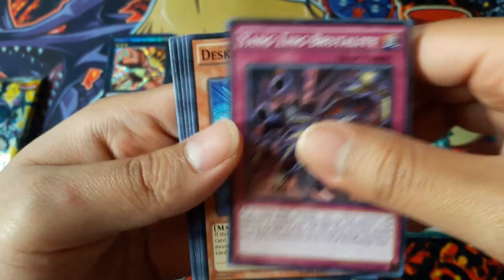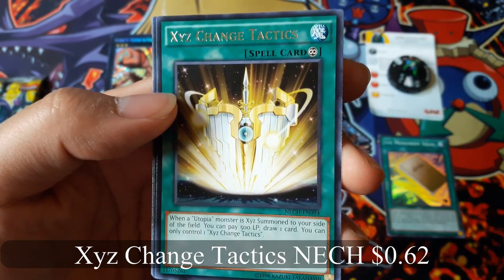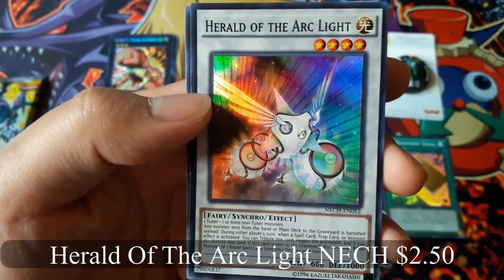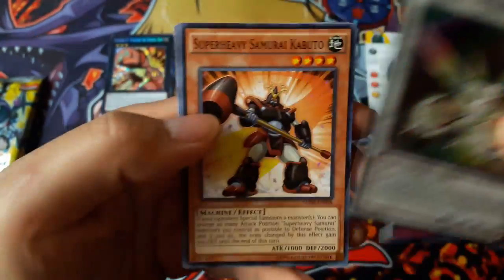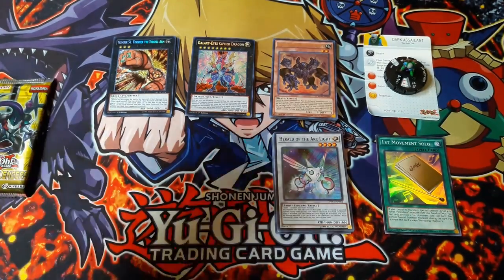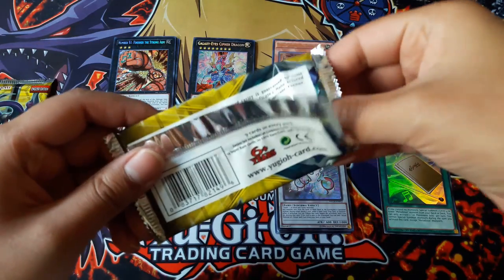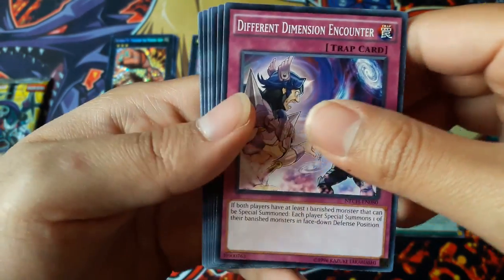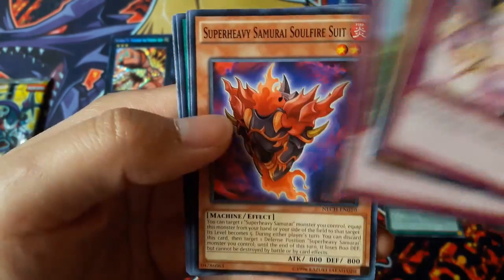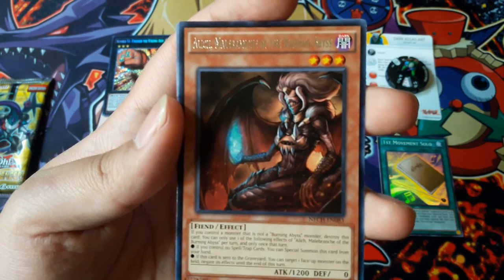Yang Zing Brutality, XC Change Tactics for a rare, and Herald of the Arc Light for a super rare — that's cool! Lynch Male Banshee of the Brain Abyss — I believe that's how you say it — for rare.